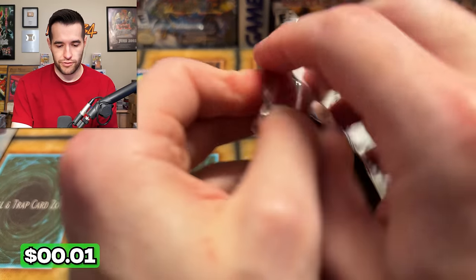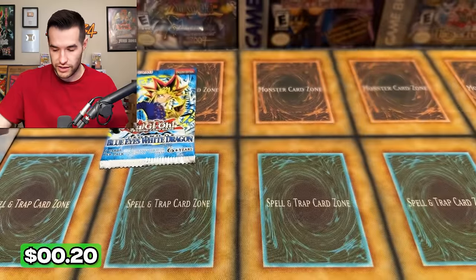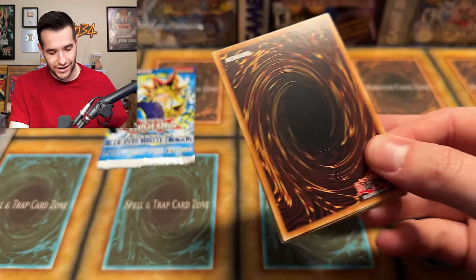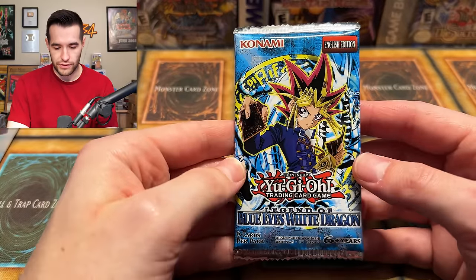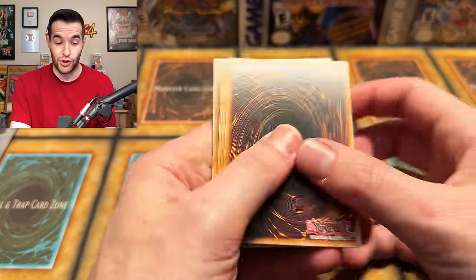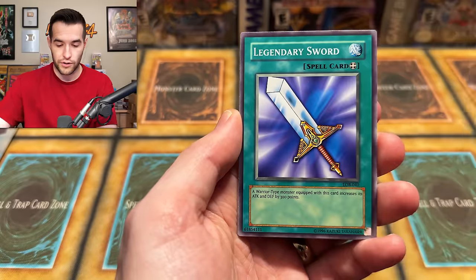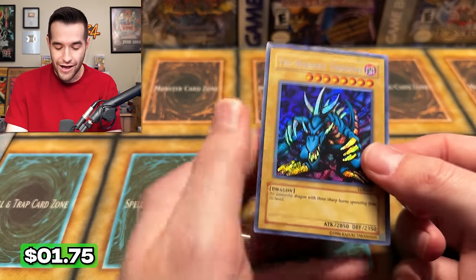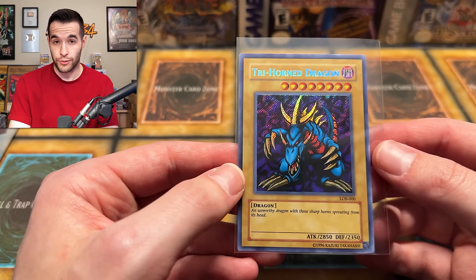Before we do LOB, we're going to pull a Dark Magician Ghost Rare right here. It's going to be amazing, going to make our top 25 pulls of the year — perfect timing for the Ruxton Special coming out in a few days. We have Dragoonity Unite. The LOB pack: Silver Fang, Sogen, Steel Ogre, Legendary Sword, Hinotama, Dark Ruler, Gravedigger Ghoul, and a Tri-Horn Dragon — our first one. Not big, but it's Legend of Blue Eyes, and it's the 2017 version which looks a little cooler than the 25th anniversary.